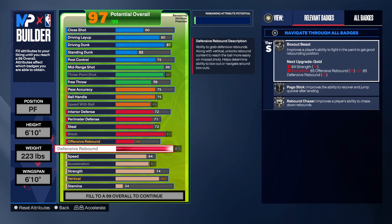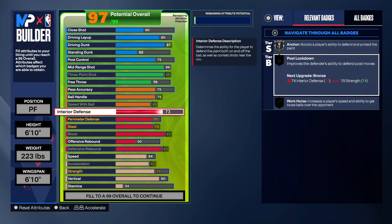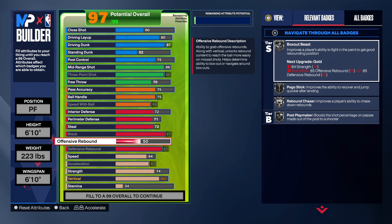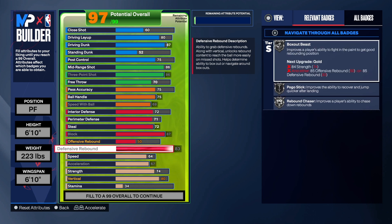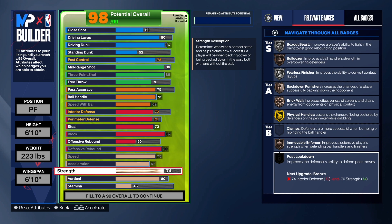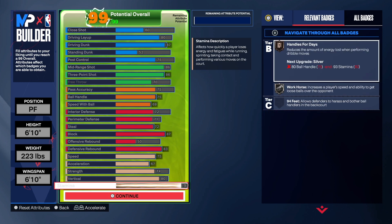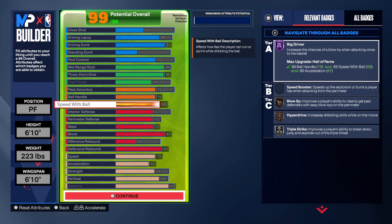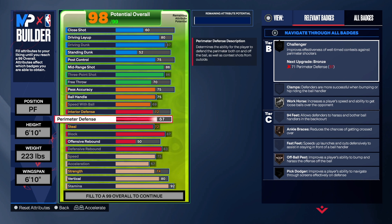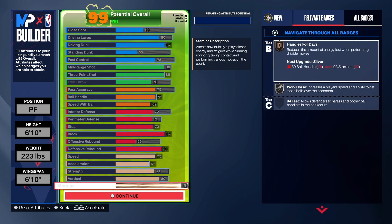For the rebounding, I want this build to have rebound chaser on at least silver. I took the defensive rebound to an 83 and offensive rebounding is at a 50. For speed, we're going to take that up to a 75 — we get chase down artist on gold with that, and also hyperdrive. We have a 67 acceleration, 74 strength, and an 80 vertical — that 80 vertical is to get that chase down artist on gold. We'll put the rest on stamina. I was going to try to get post lockdown, but we don't really have room. If you want to take the perimeter defense down, you can get it, but that's up to you.